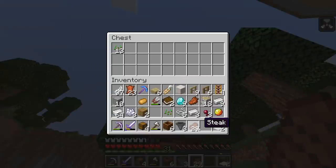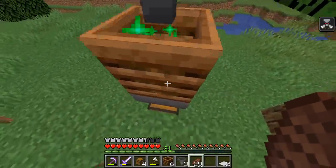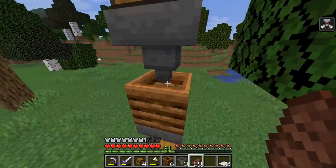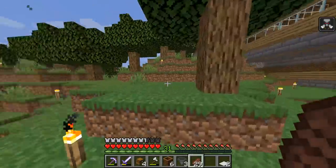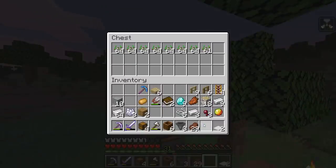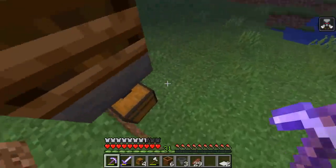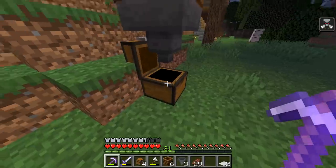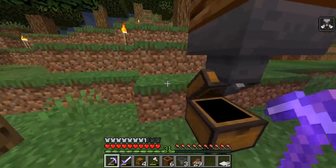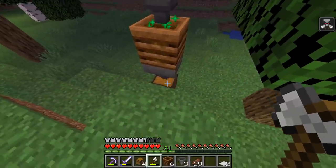And then if I put in, let's say, seeds, it'll automatically put stuff in the composter. 14 seeds yielded me not even one bone meal. So I'm gonna have to build a fat farm for this. And it just sucks it right in there, and then we get bone meal. The problem is though, you even have to spam bone meal on trees to get them to grow. So this is gonna be really expensive considering we don't have a skeleton farm.